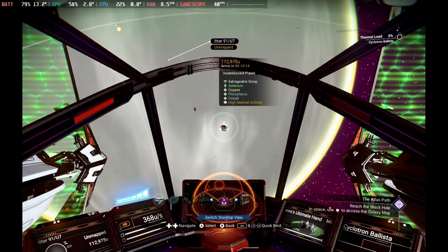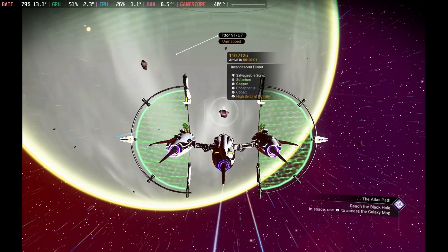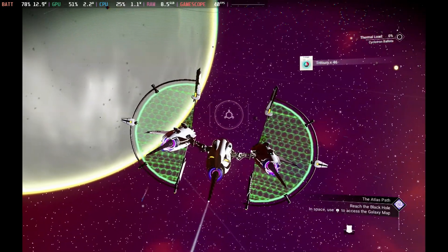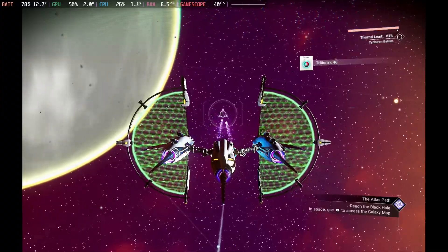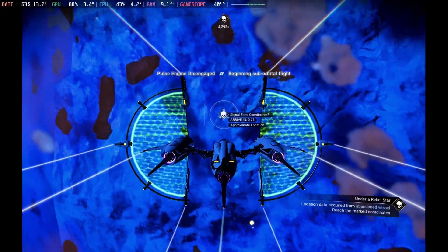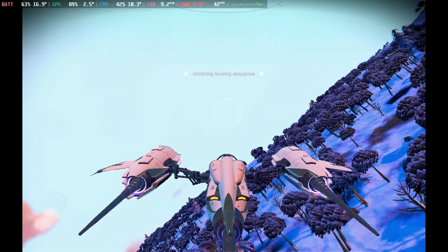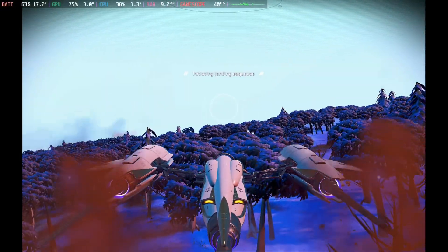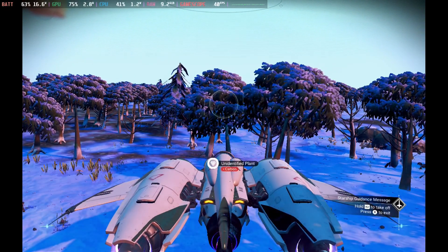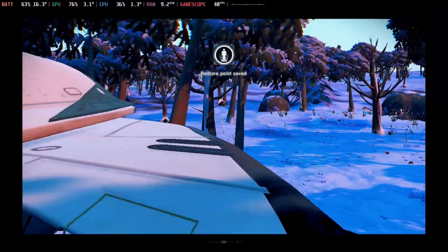Even in space this performs fantastically well. Spent a long time mining on this one because I love the look at the solar as well. If you didn't manage to get your twitch drops then good luck with your ship hunting. Even transitioning into planets it holds that 40 frames per second solid. On the landing sequences, although we do dip under 30 frames per second briefly, it is extremely brief and still looks and performs absolutely fantastic. On the planet we are pushing close to that 16 watt mark, but it does dip down as we start moving around and the cache kicks in.